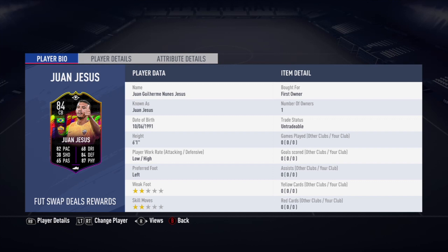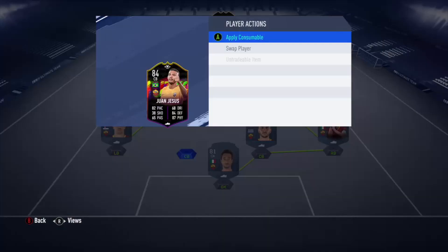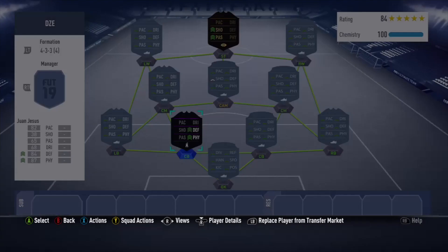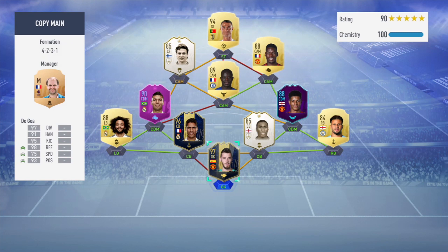You pretty much get handed six swaps fairly easily, so I'm really happy with it. With 82 pace, 84 defending, and 87 physical, you can't really pass that up — especially in Serie A with Brazilian nationality, that is a really nice linkable card. With a Shadow chemistry style, he goes up to 94 pace and 92 defending.